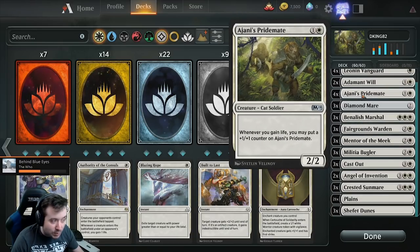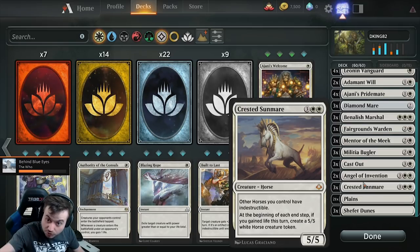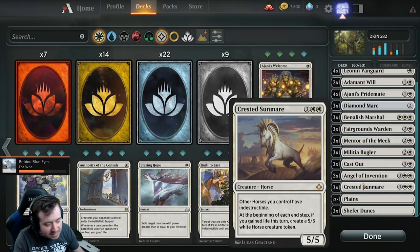Pretty much the idea is every time you gain life, you get a plus one, plus one counter on Ajani's Pride Mate. And every time you gain life — your turn or their turn — you get a 5/5 White Horse creature token. It's insane.